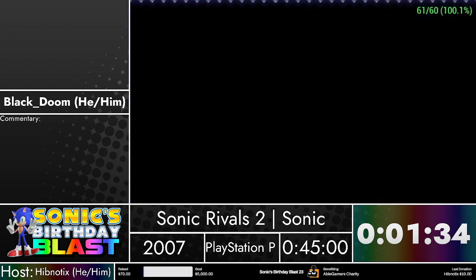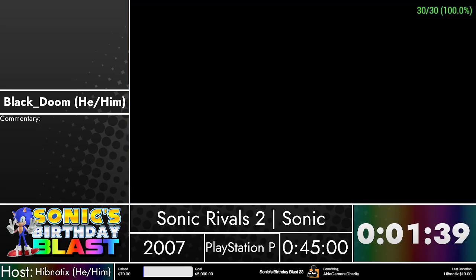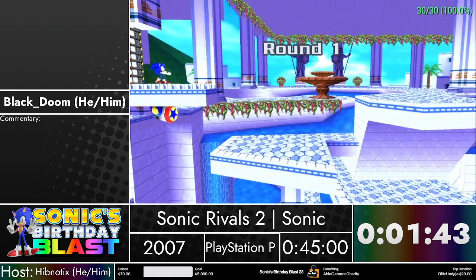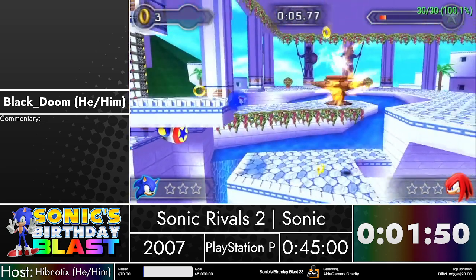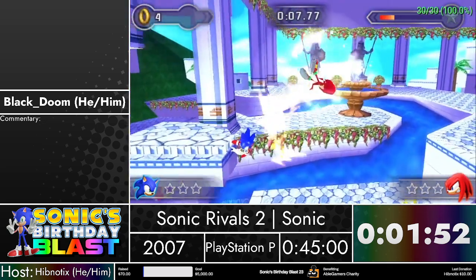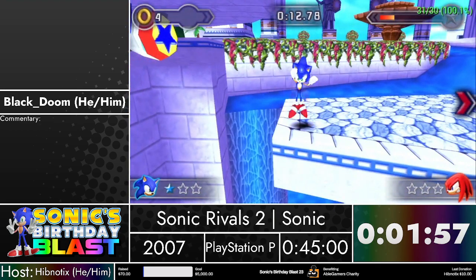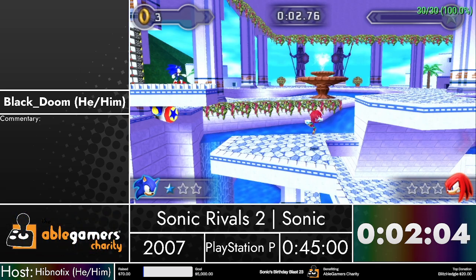Moving on into Act 2. Every Act 2 in this game is something called rival battles. This one in particular is a knockout fight - it's pretty simple. There is a slight chance that Knuckles can go down the lower path, which is about a second slower. It happens randomly. So yeah, we have to win three rounds against our rival here, which is Knuckles.